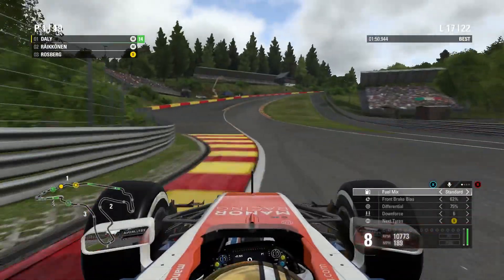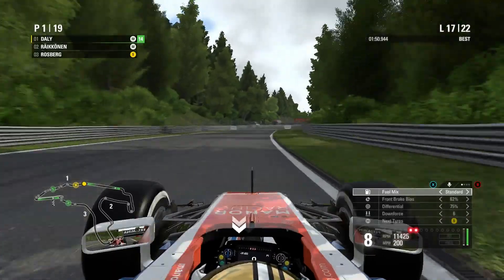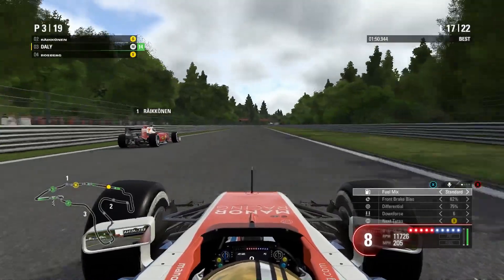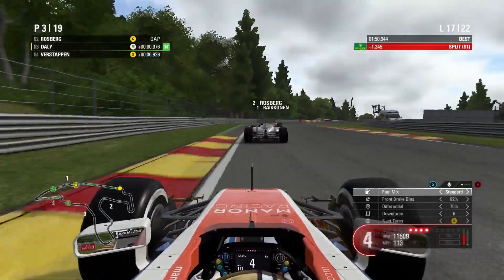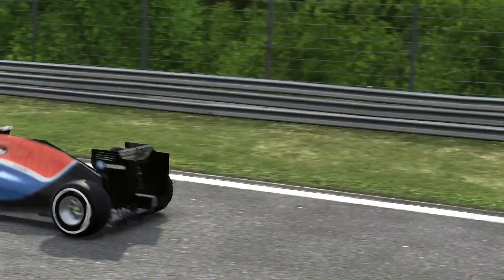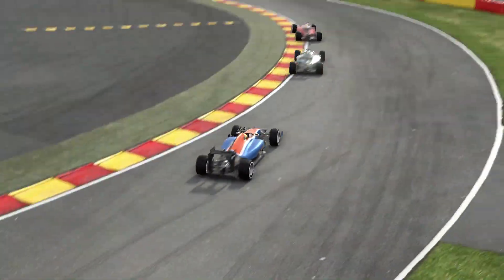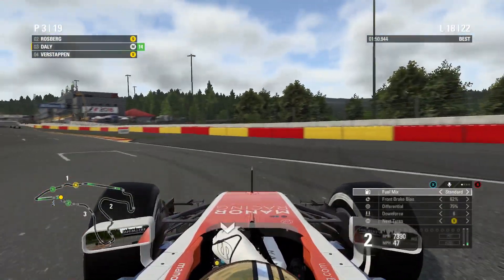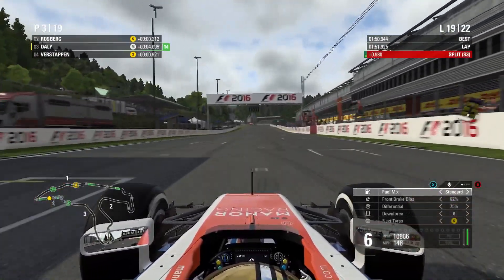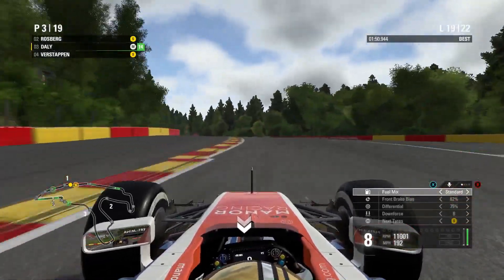Räikkönen goes around the outside through Blanchimont — does he make it stick? No, he backs out of it. That's one area where we have an advantage over the AI. But coming onto the Kemmel Straight, it's open slipstream for these guys and they just fly past us. Even running in rich revs briefly, I gave up the ghost, put it to standard, and tucked into the slipstream. We've lost the lead of the Grand Prix — unfortunately I could not hold on to track position or stay with the two leaders. Now it's about fighting for the podium positions.